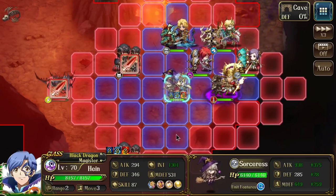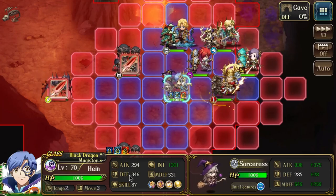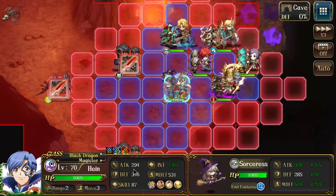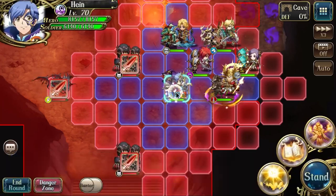Once you unlock the second part of his skills, he gets five percent HP and defense extra. You can see there are three stacks available.